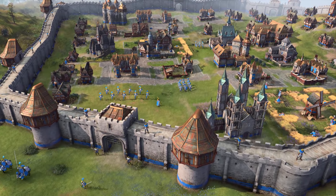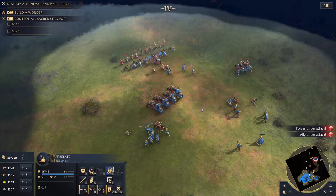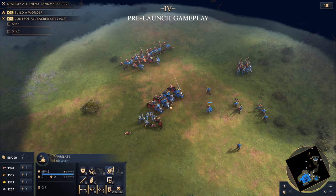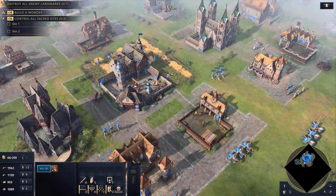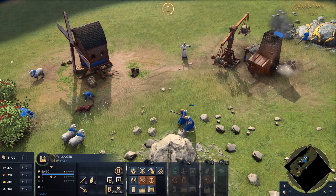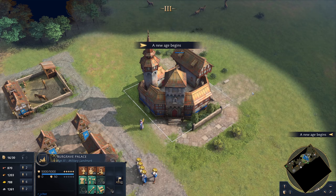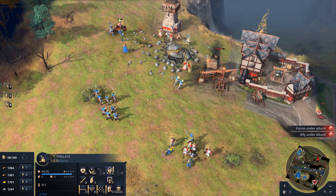The Holy Roman Empire specialises in rugged infantry and unique religious units in Age of Empires IV. This makes them a formidable foe in battle, requiring clever strategy to overcome their raw strength. They are quickly able to fortify a position and utilise the Prelate, a religious unit available from the Dark Age, to build up a focused economy. With access to unique and powerful infantry upgrades, infantry make up the heart of this civilisation's army, perfect for deliberate and calculated warfare.